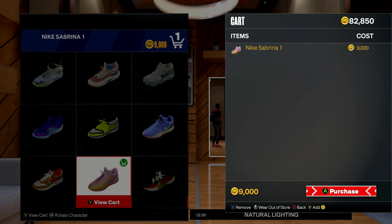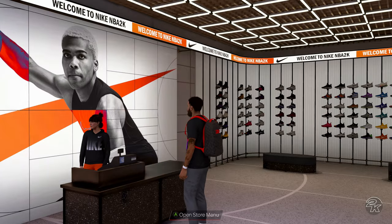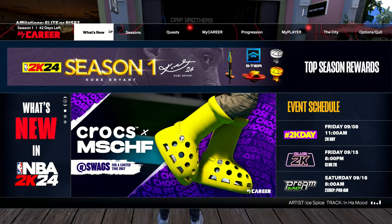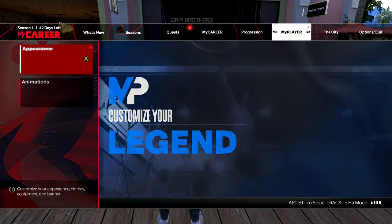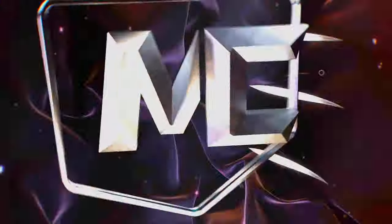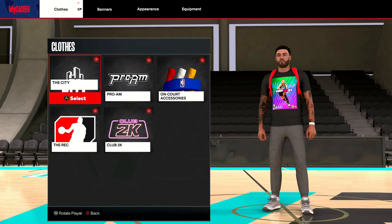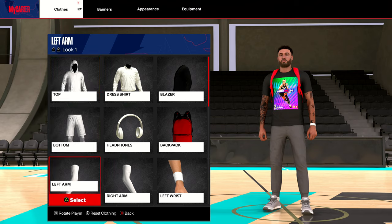I'll make my purchase and show you guys how to equip them. You leave the store, press the pause menu, go over to MyPlayer, click on Appearance. Like I said, you can use these for any game mode you want, so I'm gonna go ahead and equip them for the City first.